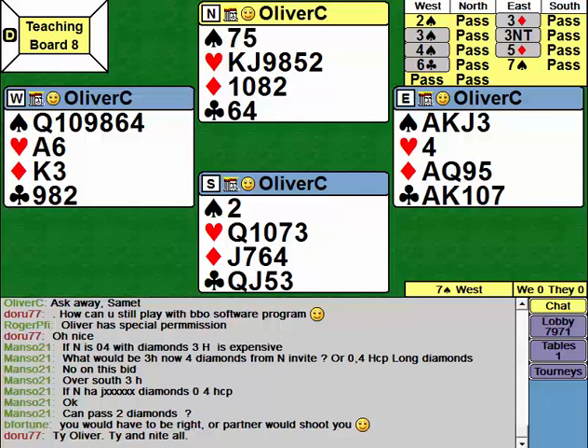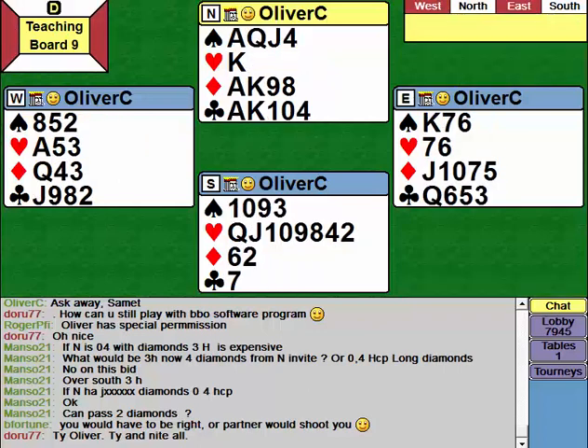Any questions, comments, observations? Okay, hand nine — another two diamond opening for OCP in the North hand. Again, if you're playing Standard American or two-over-one, you're going to be opening this with one club, one diamond, or maybe even two clubs because it's a very strong hand. OCP will tend to discount the king of hearts initially, so we would really treat this as a 21-count rather than a 24-count.